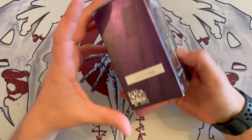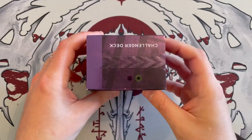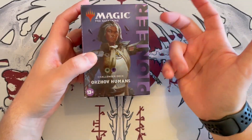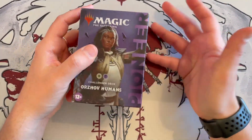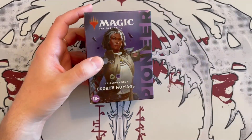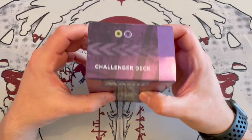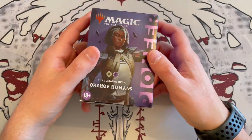The reason I got this one in particular is because currently in the different metas, there's a way to edit this deck and add different cards so you can play it in Standard, Pioneer, and also Modern. A lot of the cards that come in here are good and decent for the Humans deck — the white weenie deck that is currently fairly strong and competitive in all those formats. This one has both colors and you'll get a little bit of everything inside, including some lands.